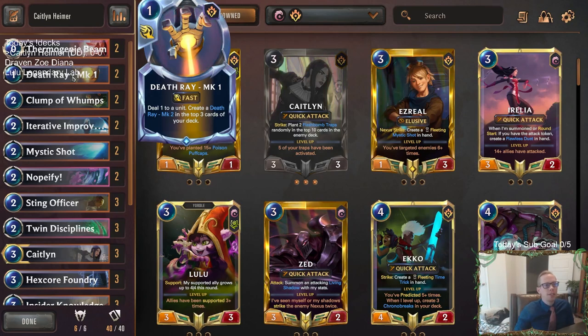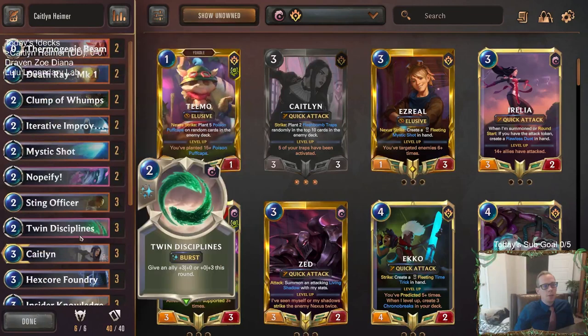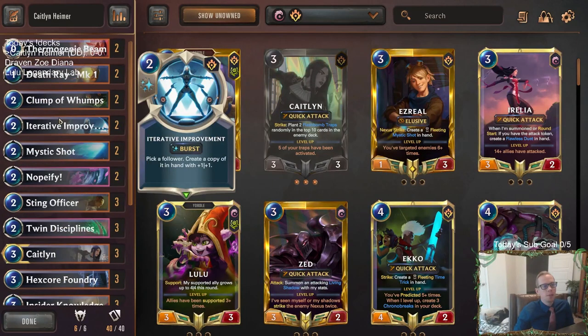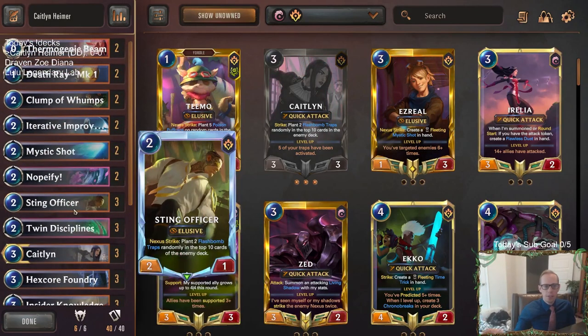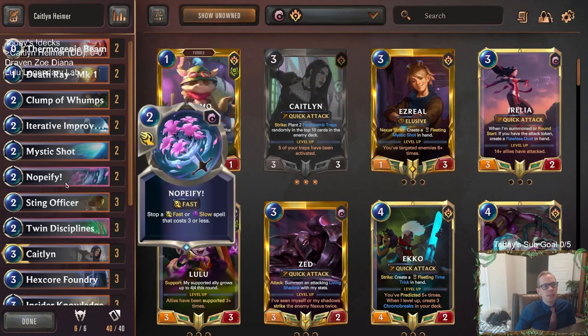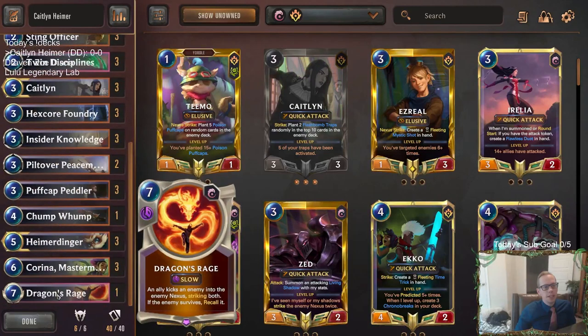The Death Rays do go back on top of your deck, so they kind of take up your draws. We'll have Twin Disciplines to help protect Caitlyn and Hymer, and Puff Cap Peddler. We'll be able to make more Puff Cap Peddlers with Iterative Improvement, or even more Karina Mastermind — that could be really cool too. Or even Sting Officer, getting an additional one of those. So we've got some options there, and then just some other little bits of removal here and there. Also one copy of Dragon's Rage — this is a spicy one.